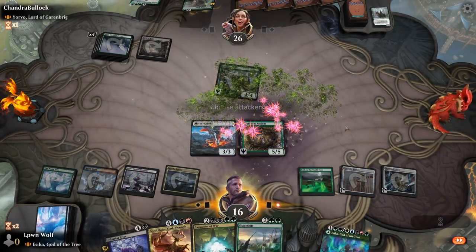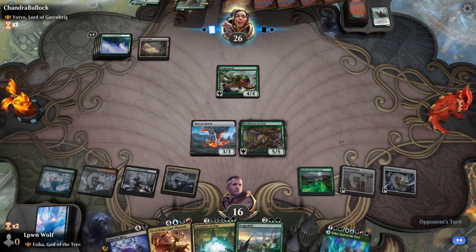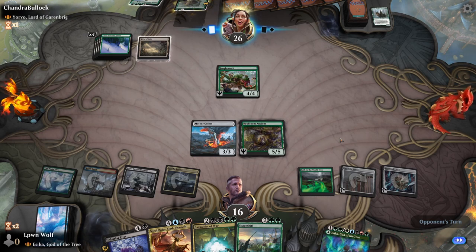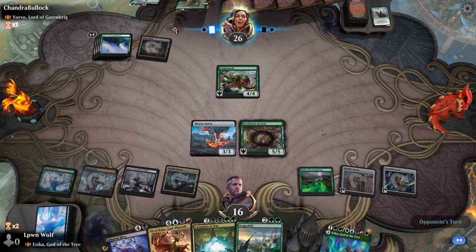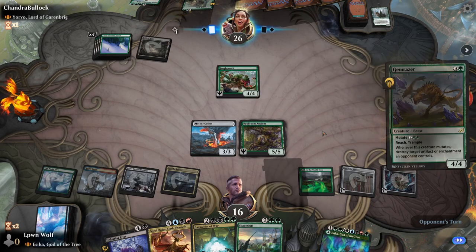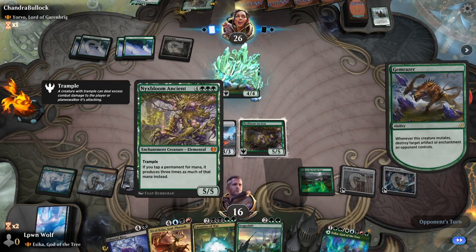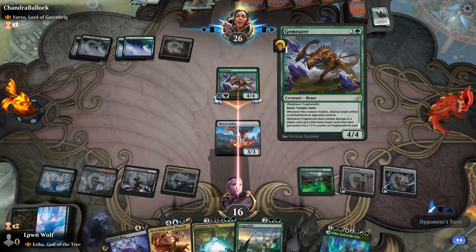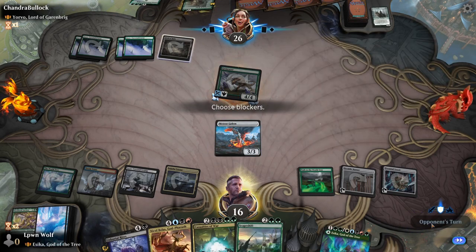We might see a concession if the opponent can't kill Nyxbloom Ancient. Tell me in the comments how much mana you've ever gotten from it. The opponent manages to destroy it with Gemrazer — fair enough. That means we get to play more fancy spells. We don't mess around anymore and destroy one of their lands, sending them back to the stone age.